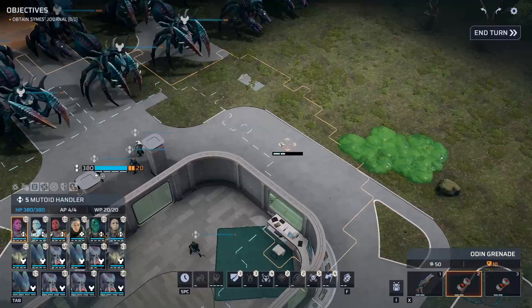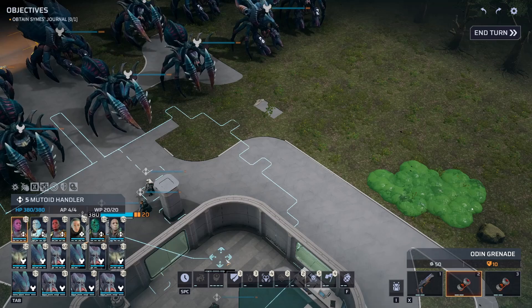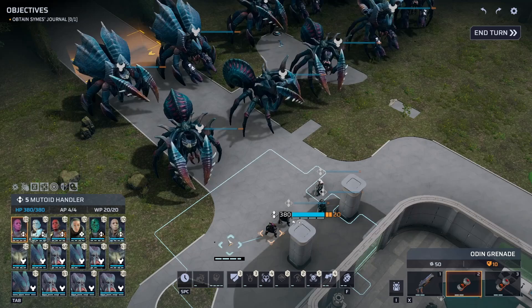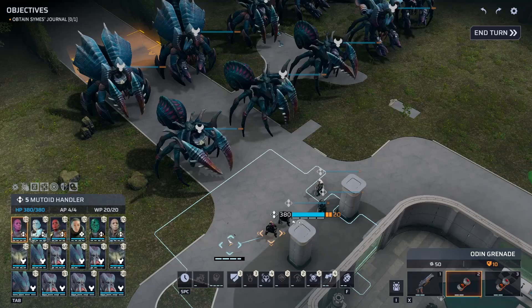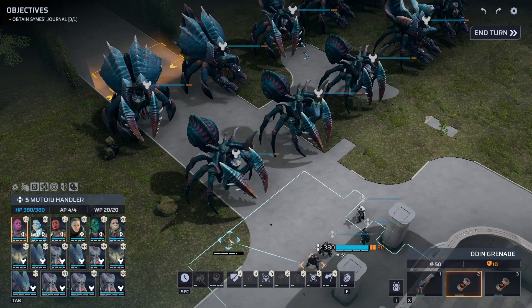I do recommend always having Blast Vests on your soldiers if you can, if they're not using any other torso mount. The Blast Vest — and this is not just against the Scyllas, this is in general — reduces the blast damage you take by 50%. Where you run into trouble with blast damage is when you start losing arms and legs, so that goes a long way towards keeping your limbs intact. Once you have access to them and have researched the technology, they can really save your soldier.